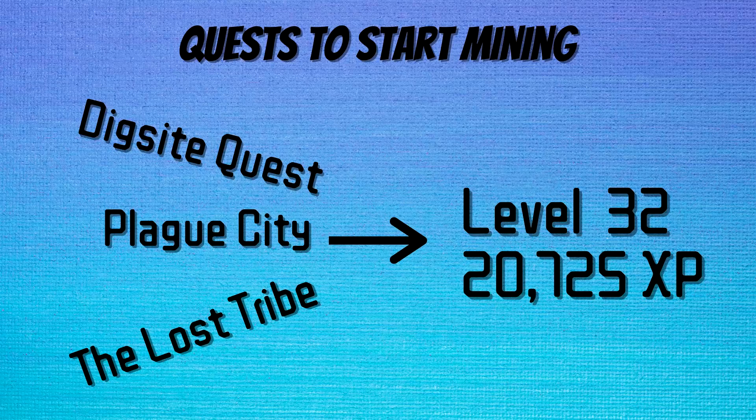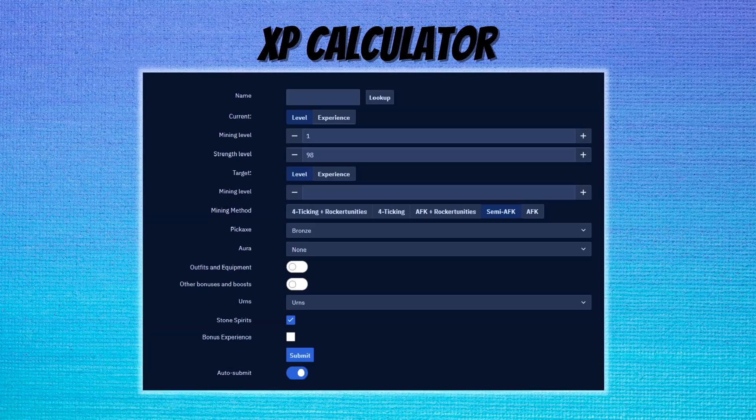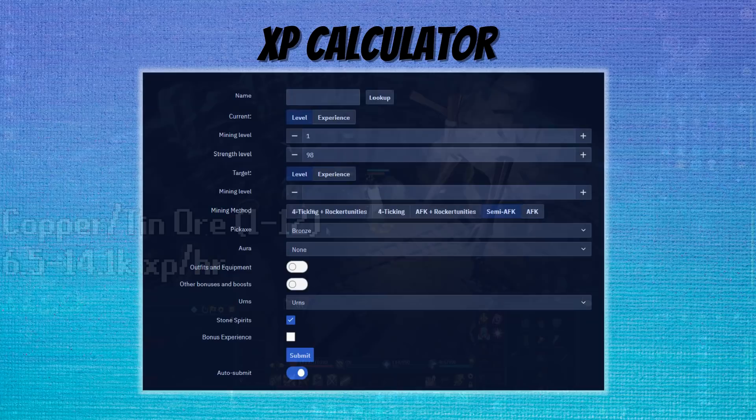Before we get into the actual methods, let's cover quests. There are a variety of quests that can be completed without having to train the skill. If you do the Digsite quest, Plague City, and the Lost Tribe, you can get yourself up to level 32 mining without mining a single rock, which really helps skip the early levels where XP rate is considerably lower. For the XP rates in this guide, I used the wiki calculator in the description, under semi-AFK mode with 99 strength and using urns. Other bonuses and outfits were not included, but that would increase the XP rates shown — I wanted to give more of a low ball than a high ball.